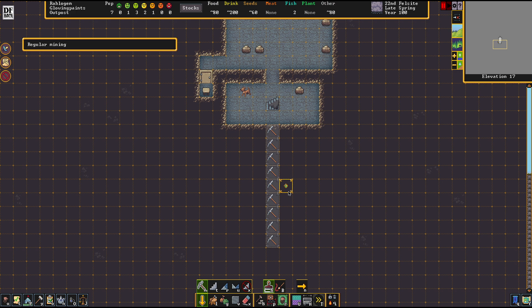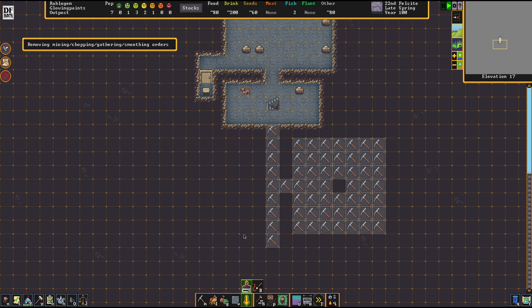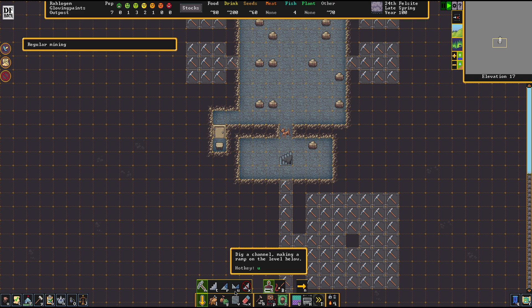So we're going to dig out an irrigation chamber next. This chamber is seven by seven grids - seven in this dimension and seven in that dimension - and we're going to leave out the center one because that's pretty important. It's not the end of the world; we can work with what we've got. Aquiferous stone is just something to work around, so we're going to set up a workshop base here to get our production going downstairs.